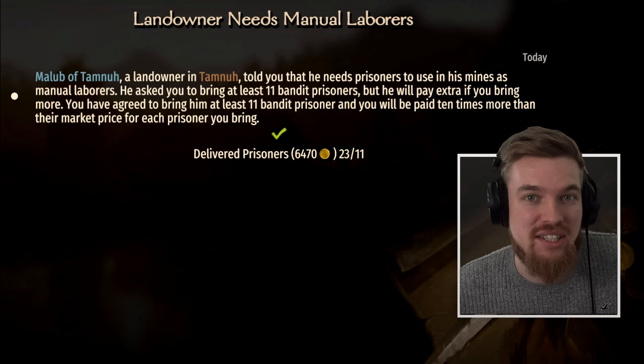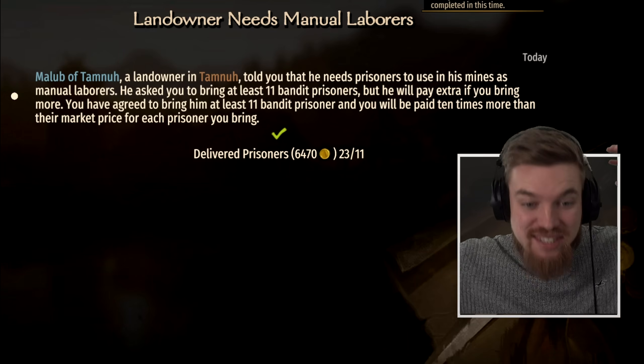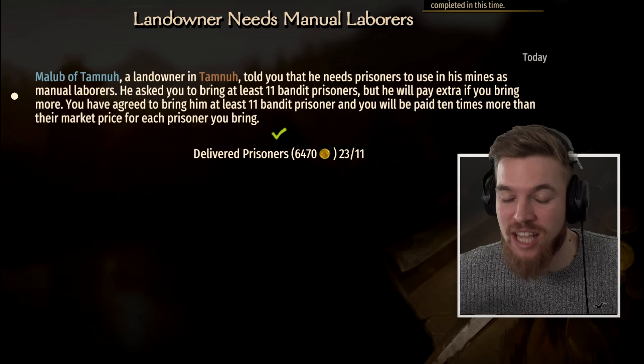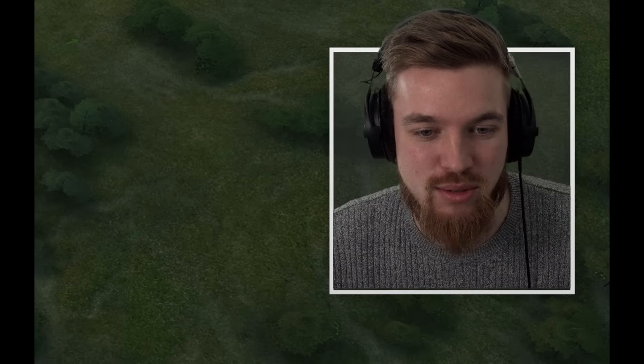Don't finish this quest yet — if you look at time remaining, I still have another 20 days to give this guy as many prisoners as I can find in Calradia. When he asks if you're done, say you're still working on it. This lets you keep delivering prisoners and collecting enormous amounts of money throughout the quest duration.